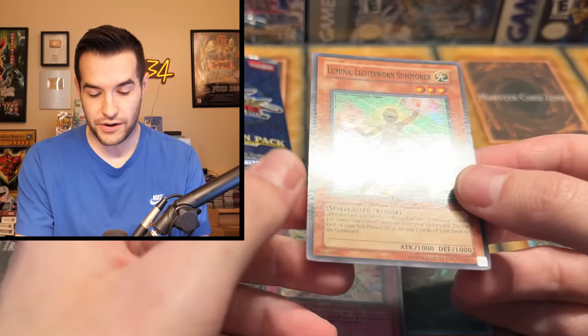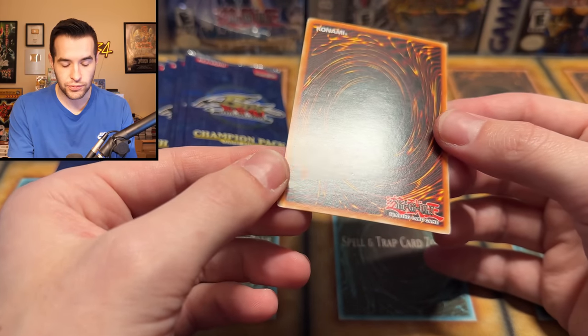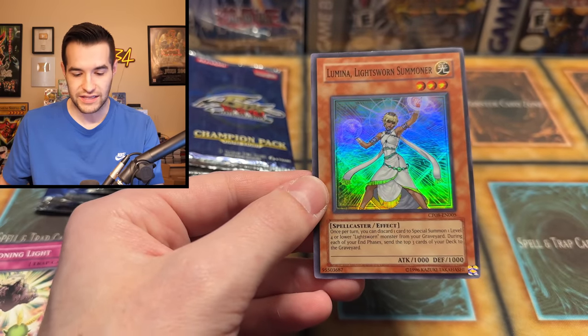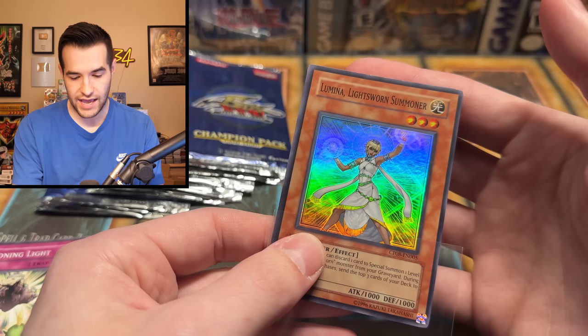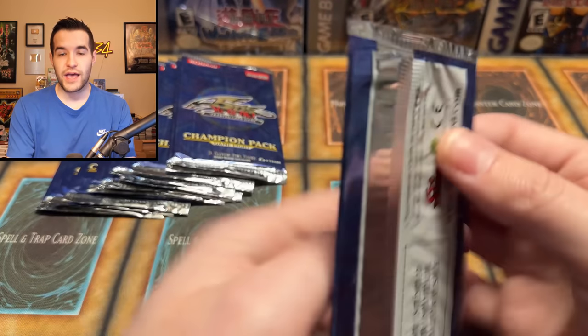Lumina, you are quite awesome. Back looks pretty good — definitely better than some of those other ones. This is probably better than the first one — it's a little bit more off-center though, which is unfortunate. And there is a little bit of an edge issue on the top of these Luminas. Still really sick though — that is an awesome super. That's nine foils.